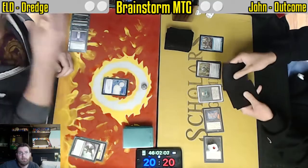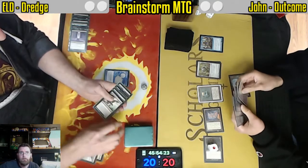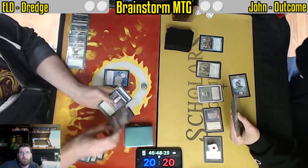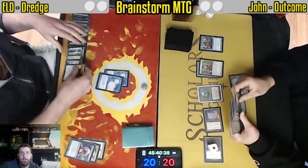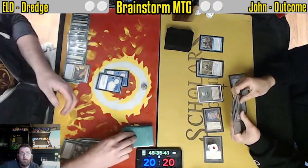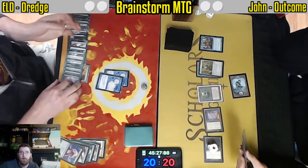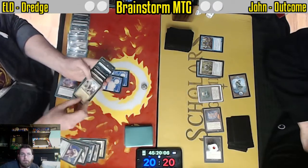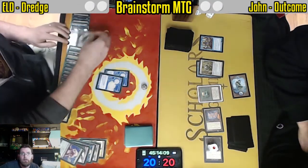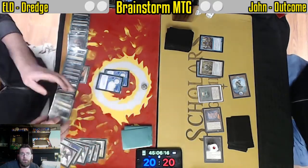Six dredges here, and it looks like we're going to get full value out of these dredges. Narcomoeba is coming in all over the place, Prized Amalgams as well. But six is a lot of cards for Outcome to draw — still has mana available as a resource. A final draw here, so a fistful of dredgers.